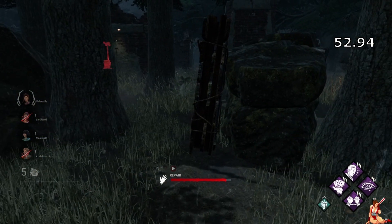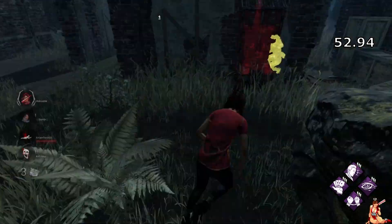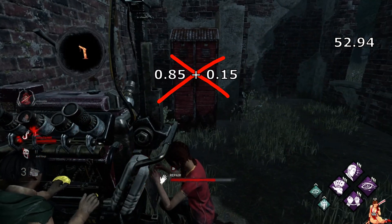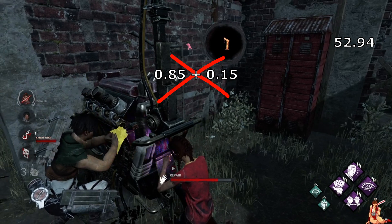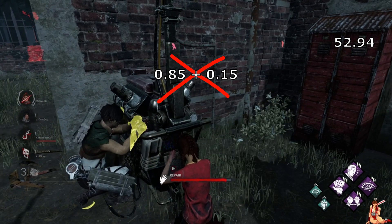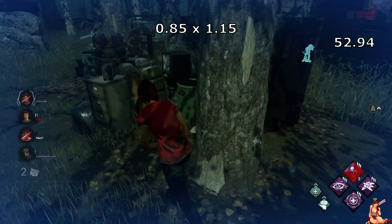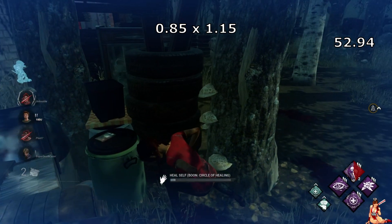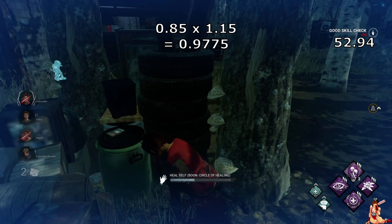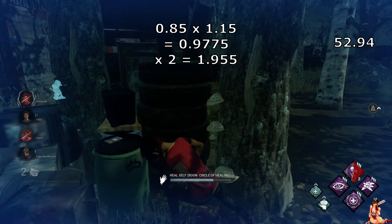This is, of course, if they both jump on it at the exact same time. Now, with Prove Thyself, each person is given a 15% increase in speed. This is multiplicative, not additive. So they lose 15%, but they don't gain an additive 15% to go right back up to one charge per second with two people working on it. It's 0.85 times 1.15, which — it's close. It's 0.9775 charges per second per person. It's damn close. And with two people, it's 1.955 charges per second combined.